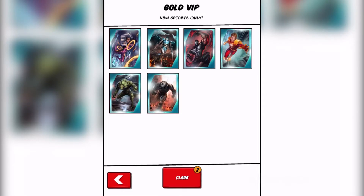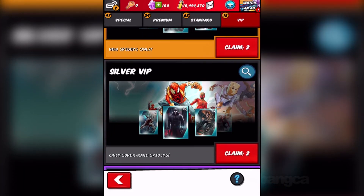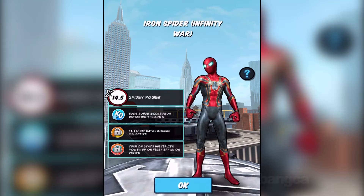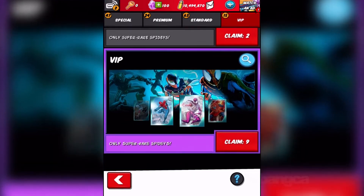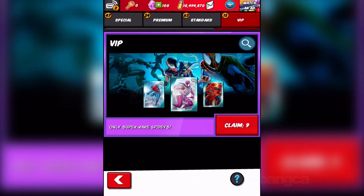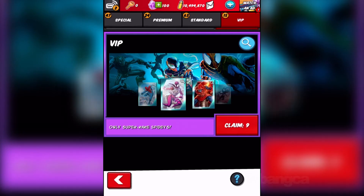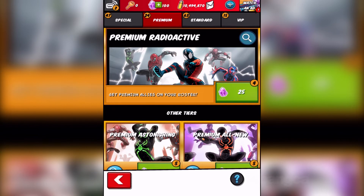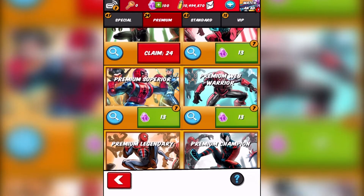There are fewer characters to get — there's six, but I don't want them. The silver pack at least has the Infinity War Iron Spider, which is nice. They should throw in Iron Man or Captain America — I mean sure, it's a Spider-Man game. They didn't change the VIP pack, which is surprising. That isn't too captivating, so to speak. And then they have these premium packs here.